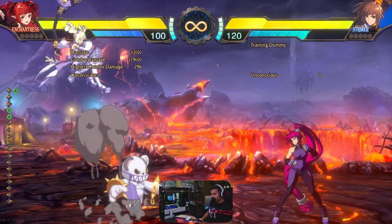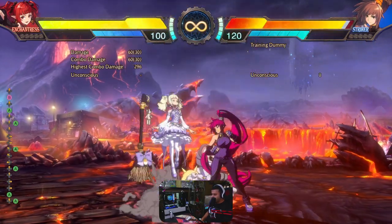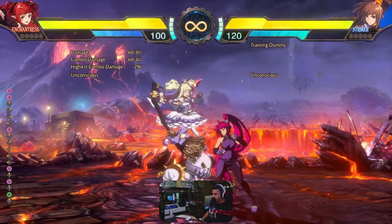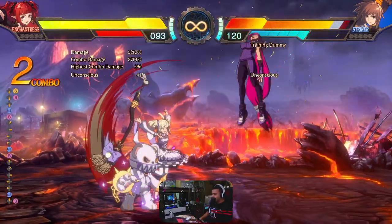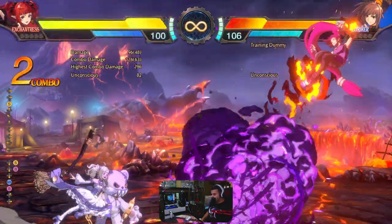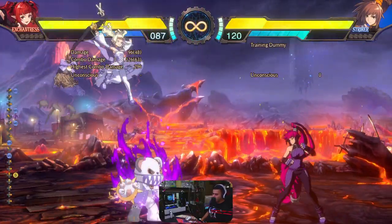Her jumping attacks are okay. Jump A for some larger characters can be used as an instant overhead. Jump B is really good because it hits really far and you can do some stuff with it when controlling the puppet — so if you do something like that, you can continue for something afterwards. Jump S is the charging fireball as well, and when you jump and press the summon button, you can control the puppet — this is really important and I'll explain what you can do with it.